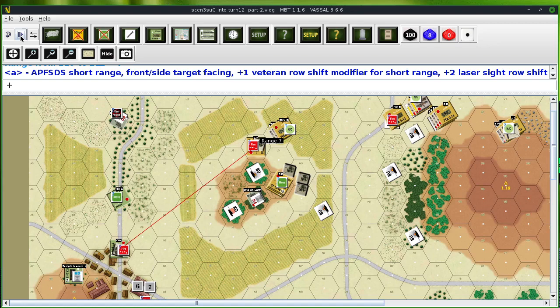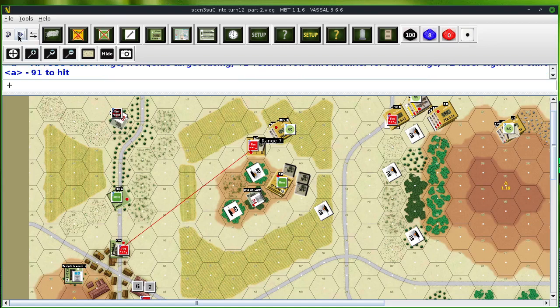So it's going to fire armor piercing, fence stabilized, scouting sabot — that's a kinetic energy round — at short range, hitting the front side of the target. The modifier will be plus one because it's a veteran unit, and a plus two row shift because it's using laser sights. That gives it a 91 to hit. A 69 hits. Penetration modifier: we rolled a three and a one. Chart A, the AP penetration table — under 96 for base penetration gives you 90. The two modifiers, three and one, give minus 15 to penetration. Net penetration is 81, and we got 88. So it hits the hull side, penetrates, and it's a brew-up. So I remove that counter.